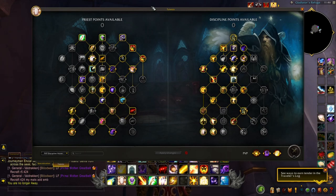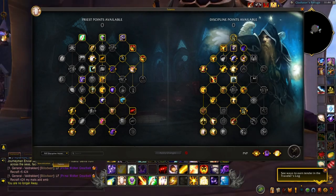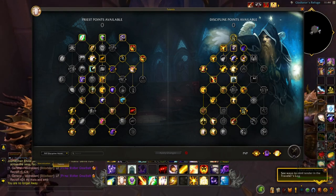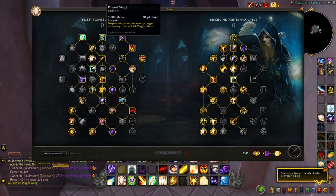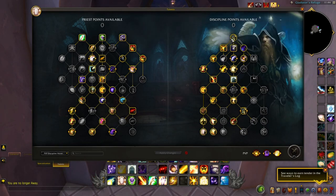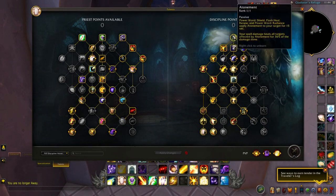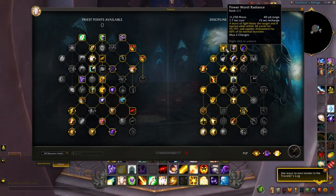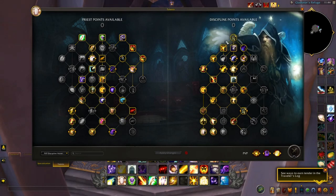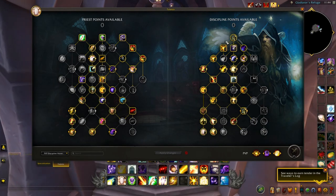Hey everyone, good afternoon, welcome to the Top Tier PvP YouTube channel. This is Brendan, I'll be your moderator for today. This video will be going over the left talent tree on the talent spec board for Discipline Priest for PvP RBGs. I had previously made a video on the right side talent tree, about an hour in length, elaborating on each talent and why I choose the build I do based on teamfight healing in 10v10 RBGs. Without further ado, let's get started.